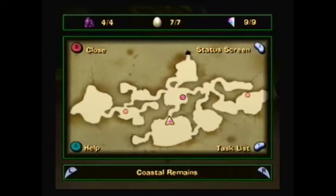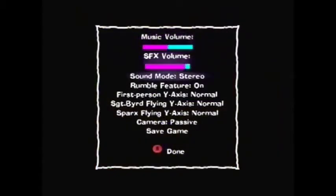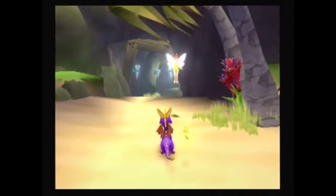This completes Coastal Remains — we destroyed all the dark gems, found all the dragon eggs, and collected all the light gems. Now to save our game. This is the end of level 8, Watery Tomb.